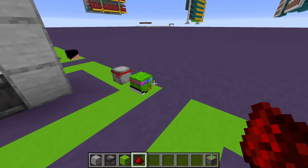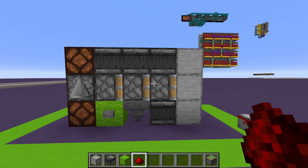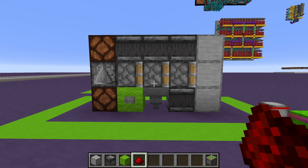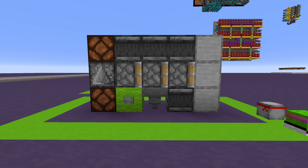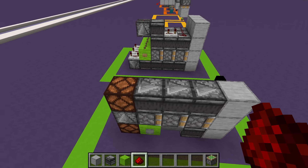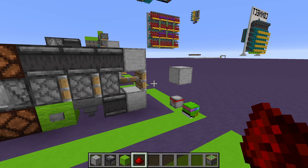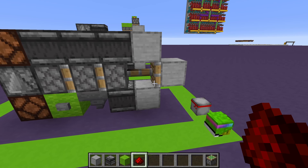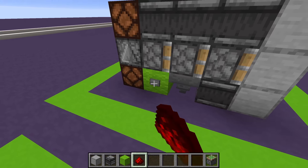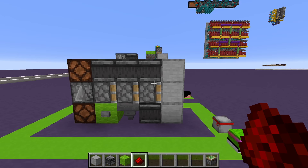Now we have our horizontal triple piston extender made by melon bp and lucid. It isn't really expandable — well, it kind of is but it's annoying because you have to add a torch and a repeater. It's really easy to build though; this observer is going into this block and these three observers you can tell from the arrows pointing forwards. It uses a stone button, unlike some designs that need a wooden button because they need a longer pulse.